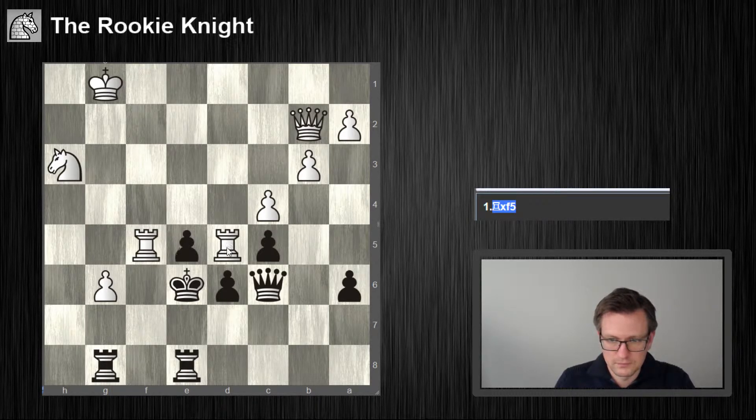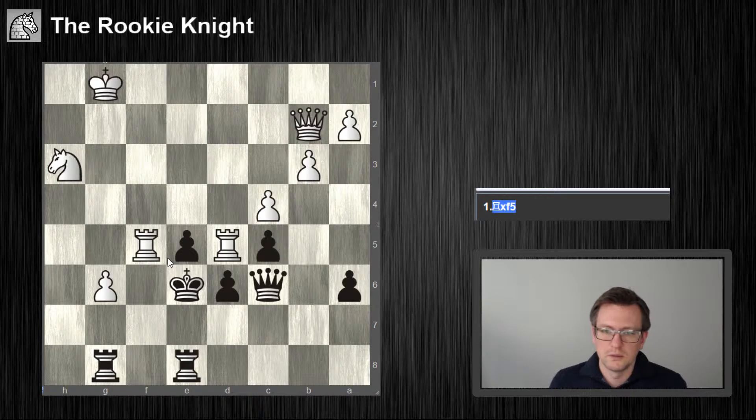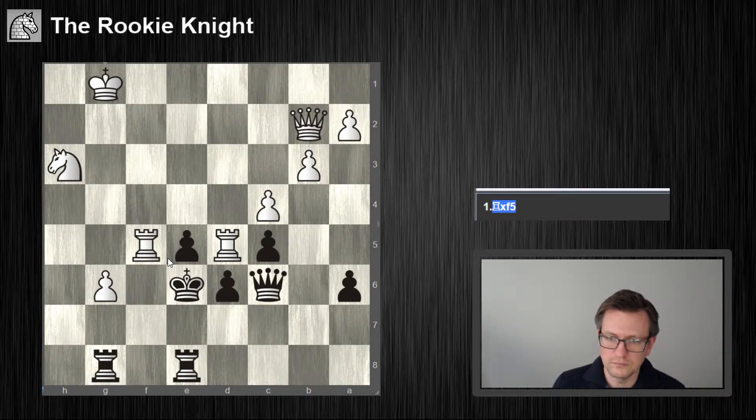Rook f5. So, white has a pawn, a knight, and black — what does black have? So, what's the huge problem with taking here on f5? Maybe queen c2, maybe even queen f2 immediately, or even queen d2 threatening to take on d6 and maybe entering on d5 as well.